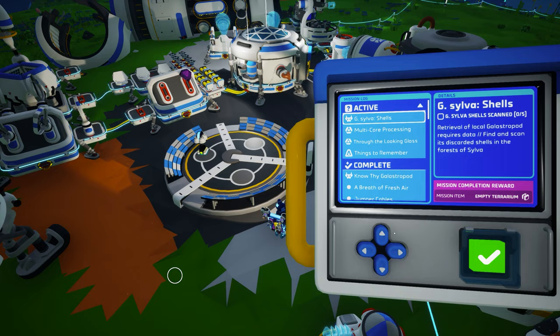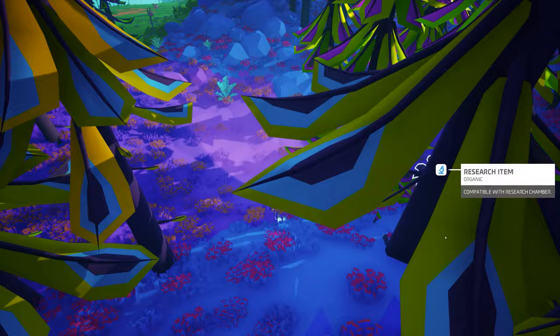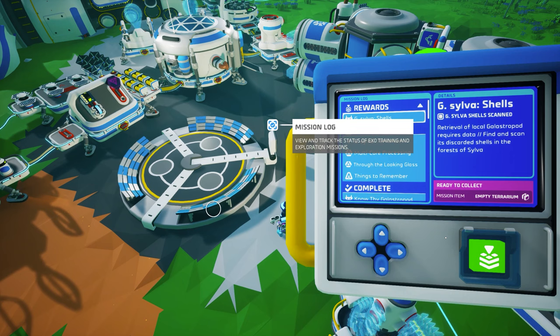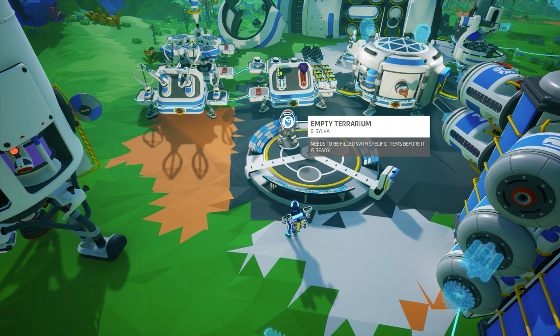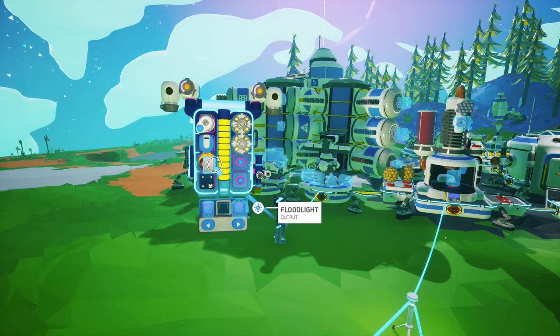This mission sends us into the Forest of Silva to locate and scan five discarded shells from Galastropoda Silva, also known as Sylvie. The shells will appear on your compass if you have difficulty locating them. It is worth mentioning that these shells are also valuable for both research bytes and scrap, but we will come back to that later on in today's course. Once you have scanned five shells, return to the mission log to claim your reward of an empty terrarium and unlock a new mission, G. Silva Terrarium. Now you are tasked with creating a hospitable home for Sylvie to live in. This requires soil, which will be a common requirement for all empty terrariums, zinc, and a bounce vine seed.